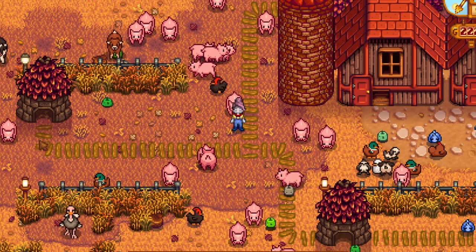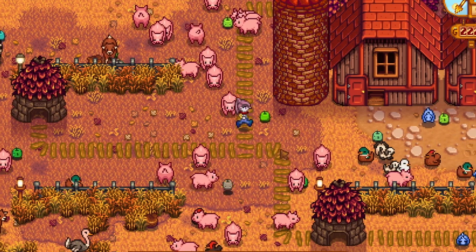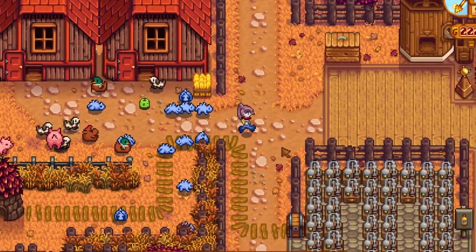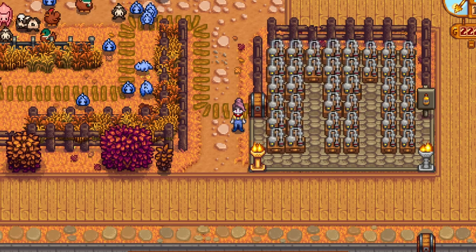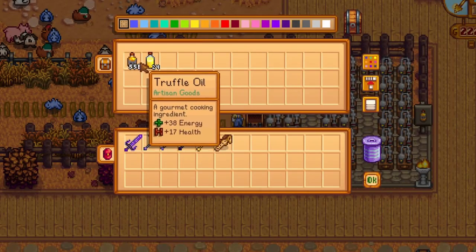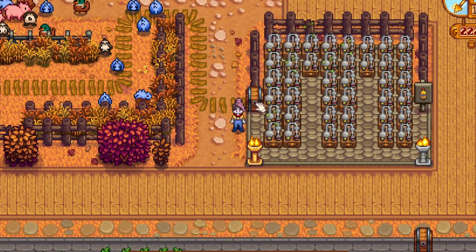Then, utilising these floor paths, I've connected up all the Junimo huts to come across into my oil makers. Junimos pick up the truffles, they get sent to the hut, the piping sends it all the way through to this chest, where the truffles are getting put into the oil makers and then put back into the chest. Super efficient — best way to make money if you're using an automated farm.